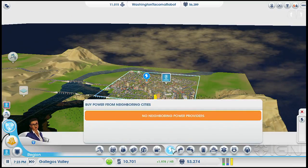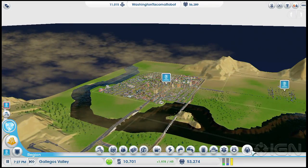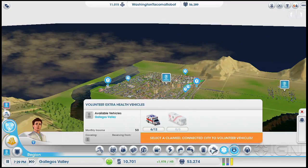Now you can see it when you click on it — we're sending power over there. This is the relationship right now: this is Gaius Valley, this is Gullfarb Grove. It says it needs some things but it doesn't really need them. Sending all that stuff over there.